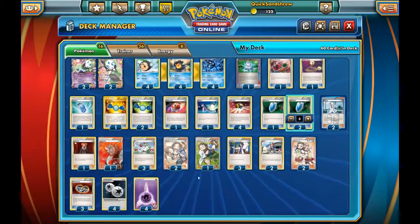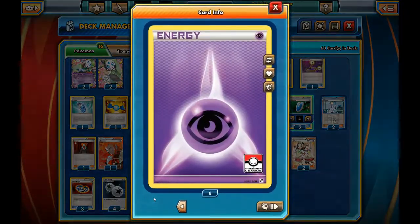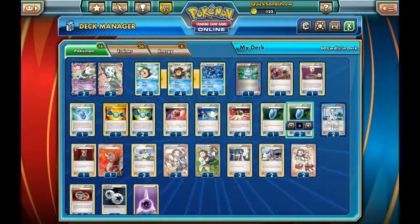Energy-wise, fairly simple: we run 4 Double Colorless Energy, the maximum that we can, and 4 Psychic Energy. So that is Round — let's go lose with it.